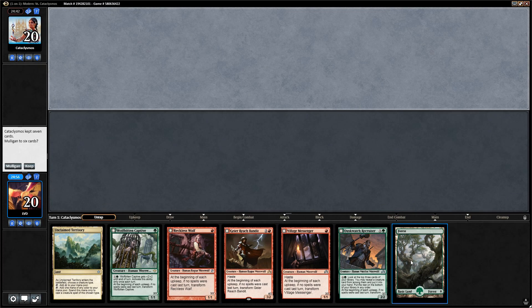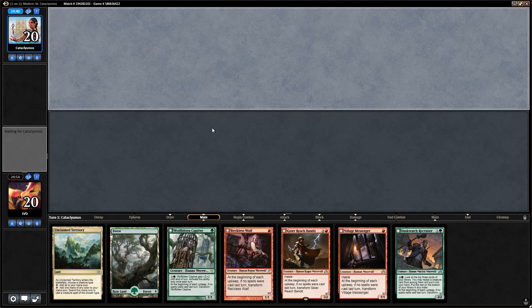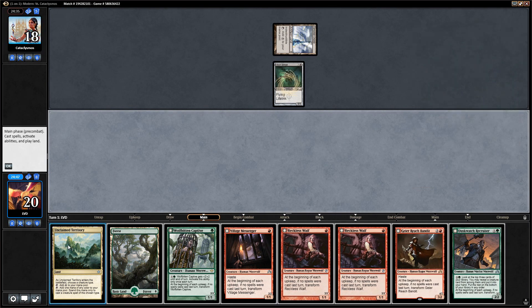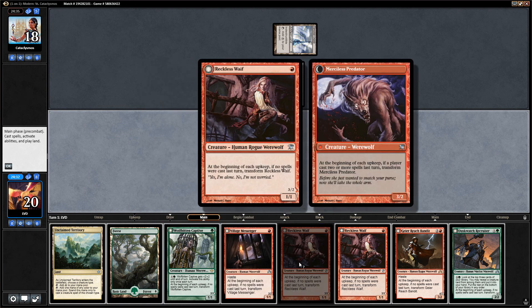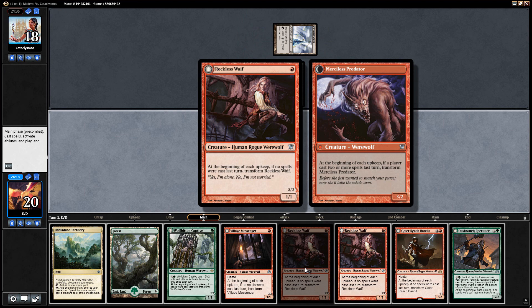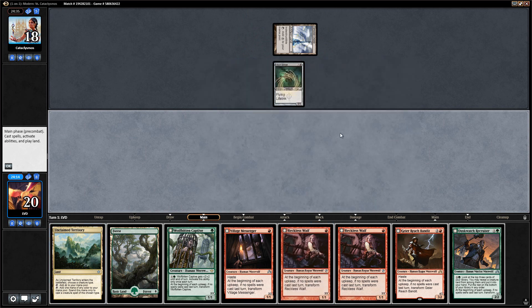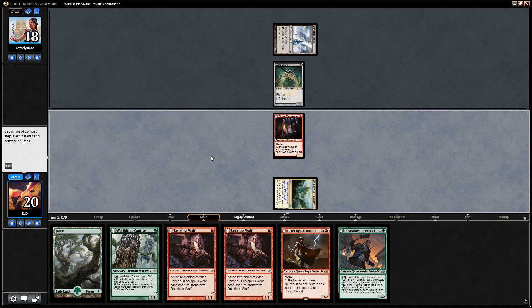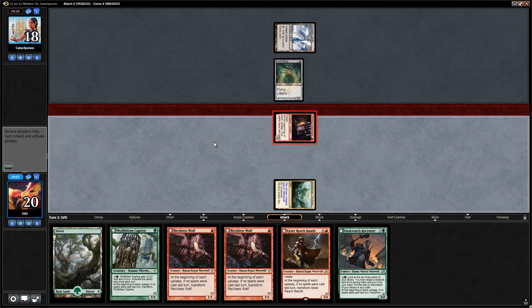On to game two — we're on the draw with a solid looking hand, so we keep. Opponent plays Vault Skirge, so we're up against affinity. We run out Unclaimed Territory first since we need red mana for the one-drop, then on turn two can go green one-drop plus red one-drop. We run out Village Messenger — name werewolf — and get in for one. Game one might be a little rough, but post-sideboard we pick up additional tools to fight affinity.